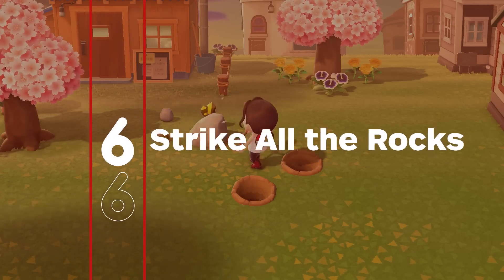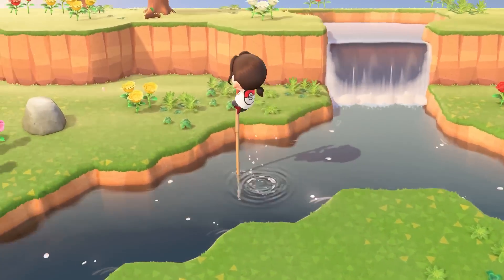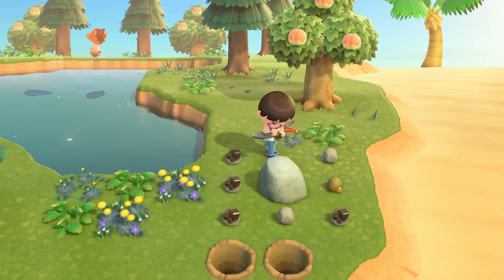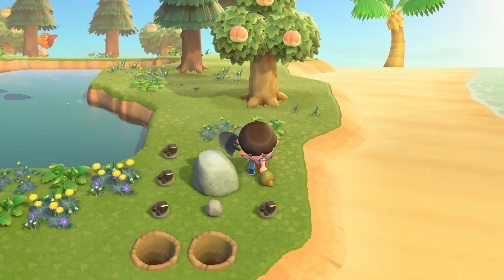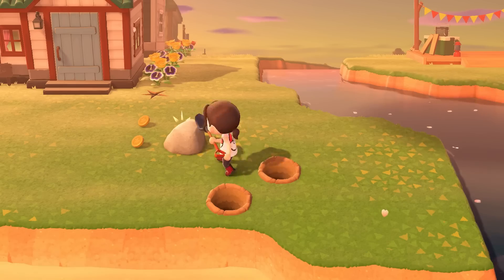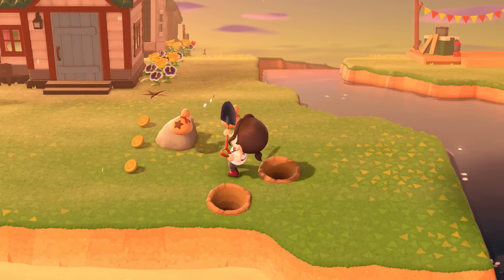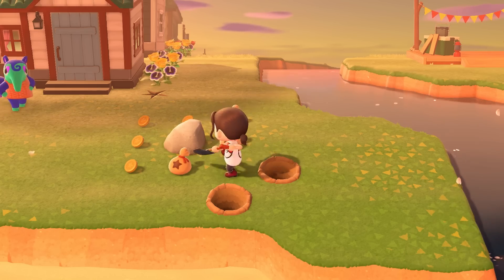Each island only has a few rocks on it, and some you can't access until you have the right tools. So it's important to make sure to strike each rock, as many iron nuggets and other resources will appear. Since one random rock will give you bells, you can easily earn over 16,000 bells a day just from the bell rock.